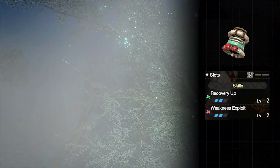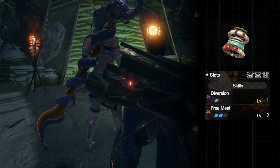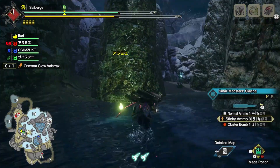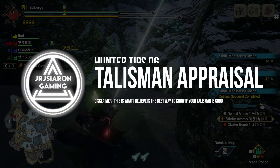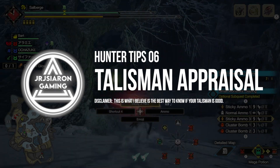Is the Weakness Exploit 2 talisman really one of the best talismans? Are having bad skills but good slots considered better? Today let me go over how I would gauge how good a talisman really is.